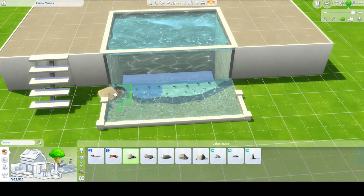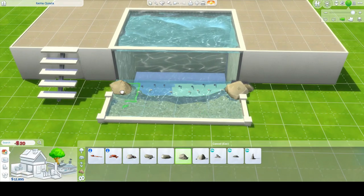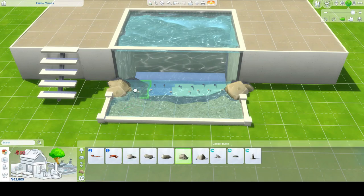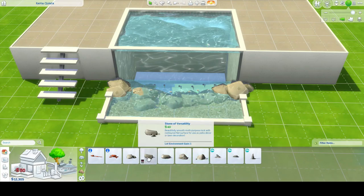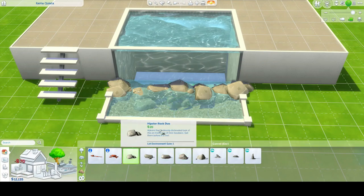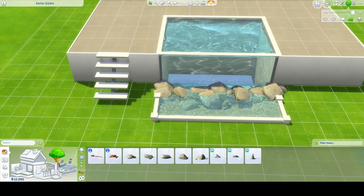Then we're gonna place some rocks to cover up the water emitters and also to make a more seamless boundary between the fence and the pool. I'm just gonna layer these in here real quick. You might want to raise and lower the rocks by using the 9 and 0 keys, as well as resizing them with the bracket key. You can use the bracket key to make them smaller, or the other bracket key to make them bigger, however you'd like to make it feel realistic.